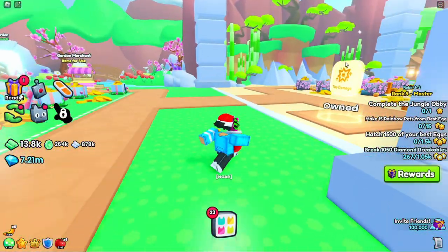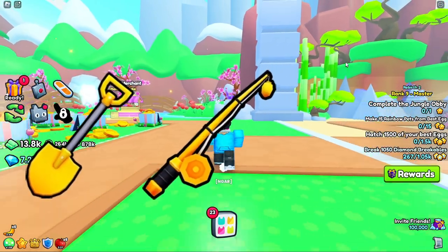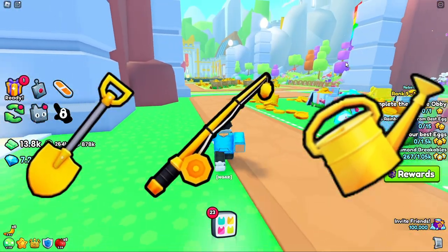Alright, what's up guys, welcome back to another video. On today's video I'm going to be showing you guys how you can get the golden shovel, the golden fishing rod, and the golden watering can in Pet Simulator 99.